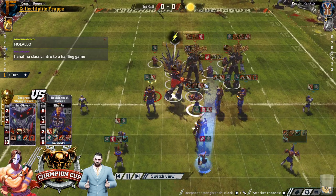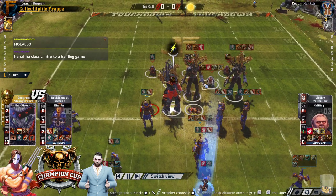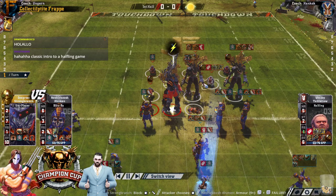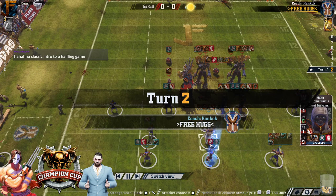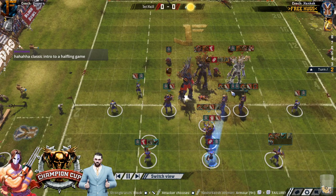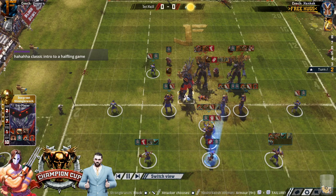Strength 7 dominates the Tomb Guardians, doesn't it? But there is a Tomb Guardian with Strength 6. So he can crack the other two trees, but it's still hard to deal with this Strength 5 one.